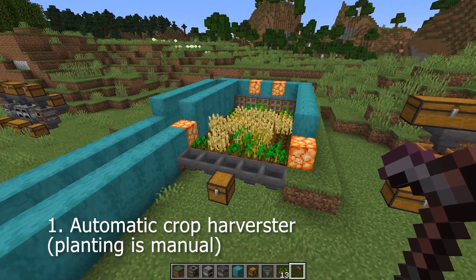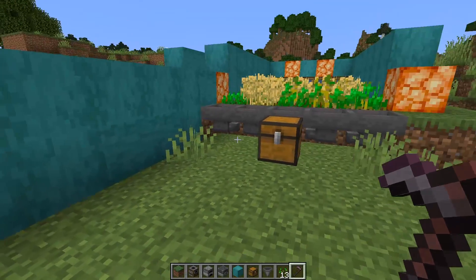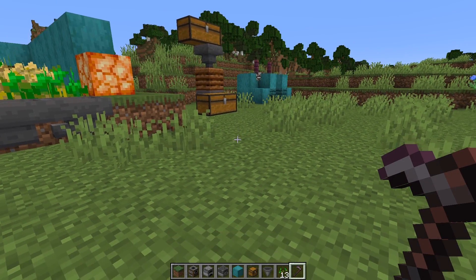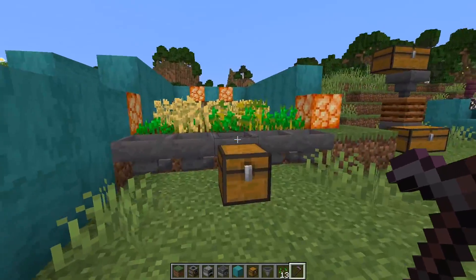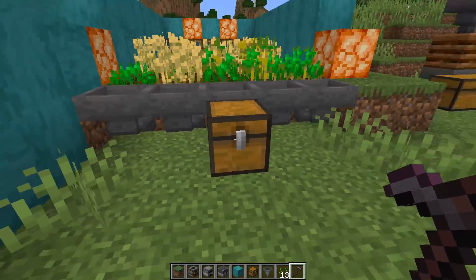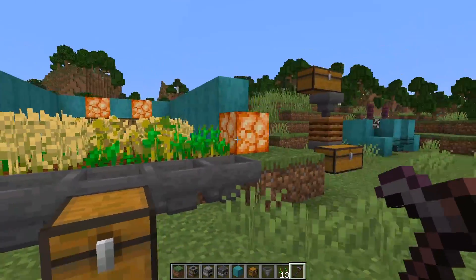Now the first farm we're going to look at is going to be the wheat farm. Food is going to be a main topic on the first three farms. At the beginning of the game, food can take up a lot of our time — we'll be in the caves and have to cut our caving short because we don't have any food, and when we come up we don't have anything letting food grow unless we plant some wheat. And even with that we need to harvest it and make it into bread.